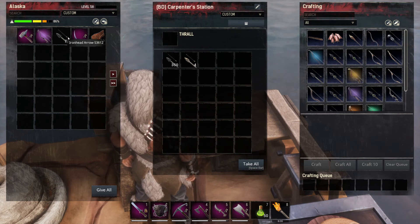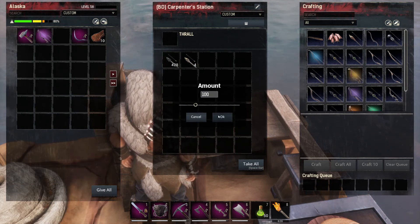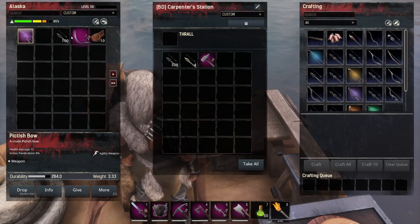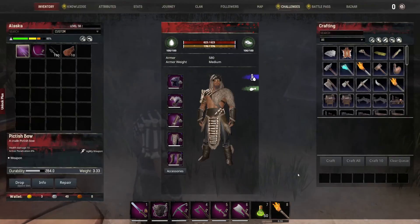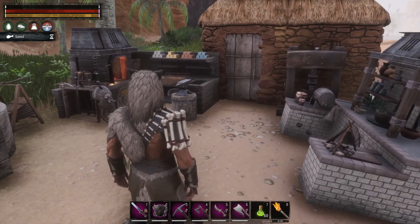Actually let's drop them all - let's just take 100 arrows with us. I don't need to carry that around. I am heavy guys, yeah I'm at 85 percent weight so, what are you gonna do?